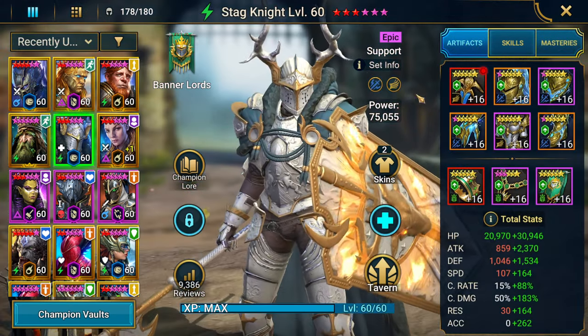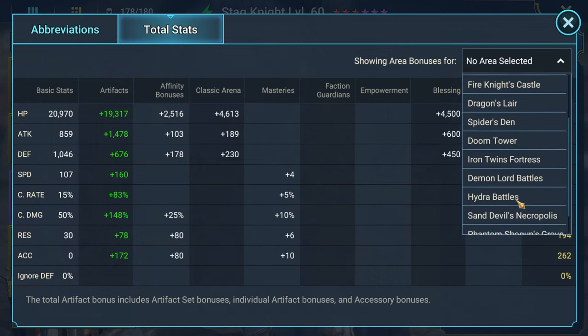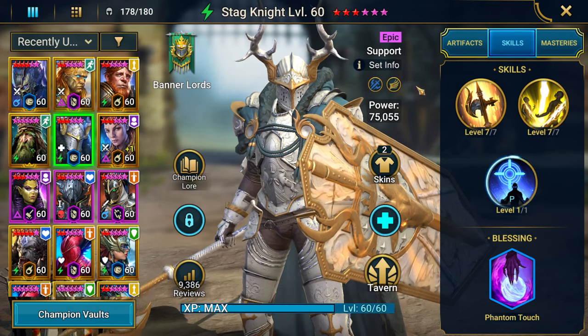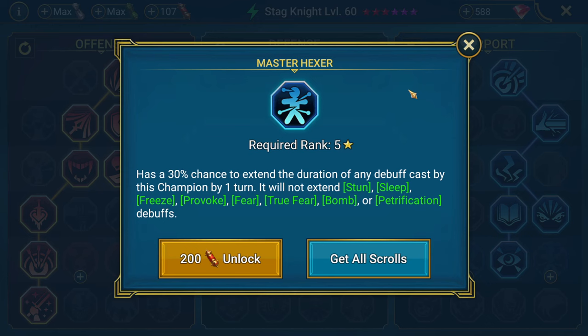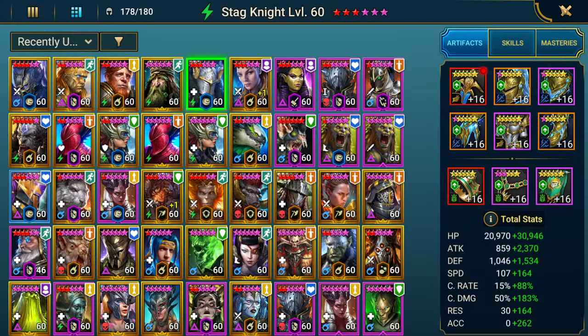Padraig — you've already seen his build. Stagnite is in Instinct and Righteous: 3.2k attack, 271 speed, 100% crit rate, 233 crit damage, 262 accuracy. Keep in mind the Fire Knight bonuses — so his crit damage is 263 in here and he's getting up to 291 speed. Very solid build. 3-star Phantom Touch, going down into Warmaster and Master Hexer for that extra debuff extension.